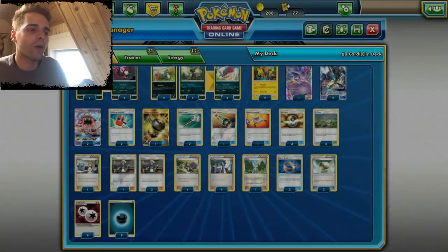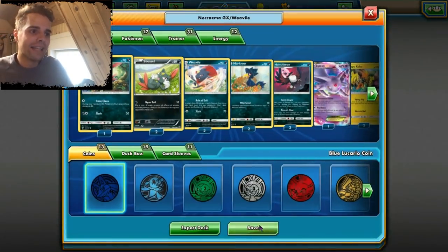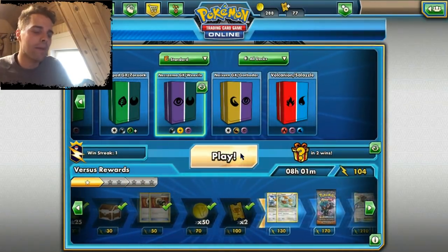Float Stone is also great. And if Pokemon are weak to Lightning — Ho-Oh GX for example — you can deal super effective damage with Choice Band and the Flying Flip to deal a lot of damage. Some disruption here and there: two Crushing Hammers, one Enhanced Hammer. For the energies, 12 is the perfect number to get it going. This is the deck we're gonna play with today, so hopefully you guys are stoked for this unique deck to spread around damage.